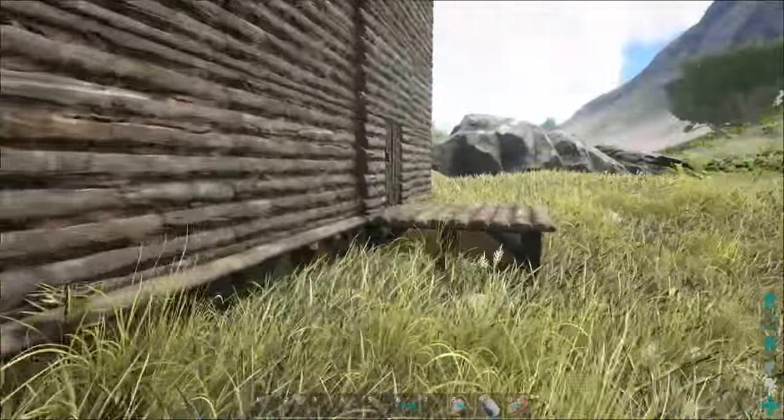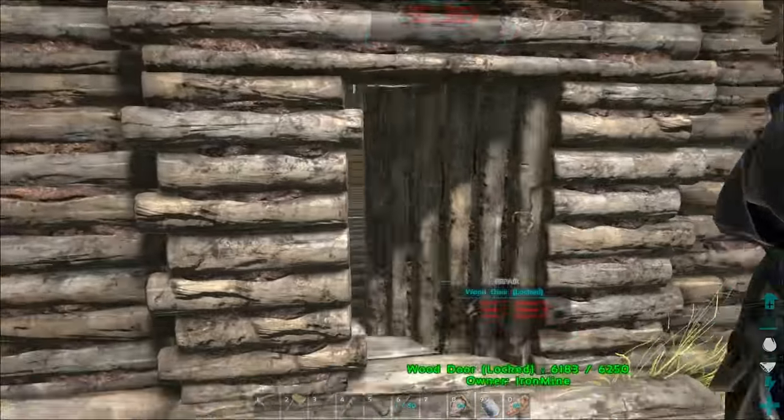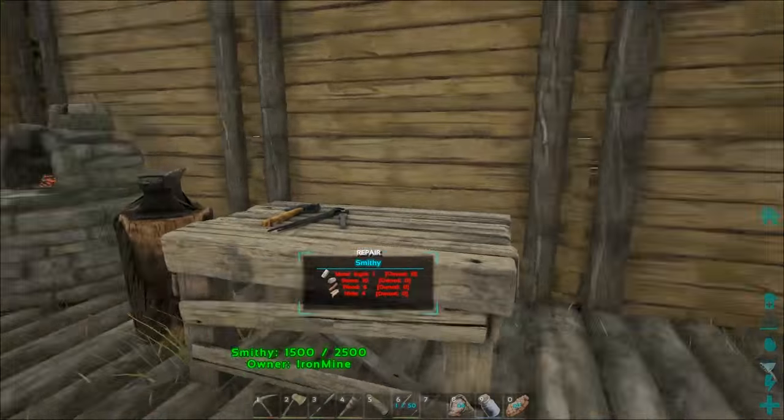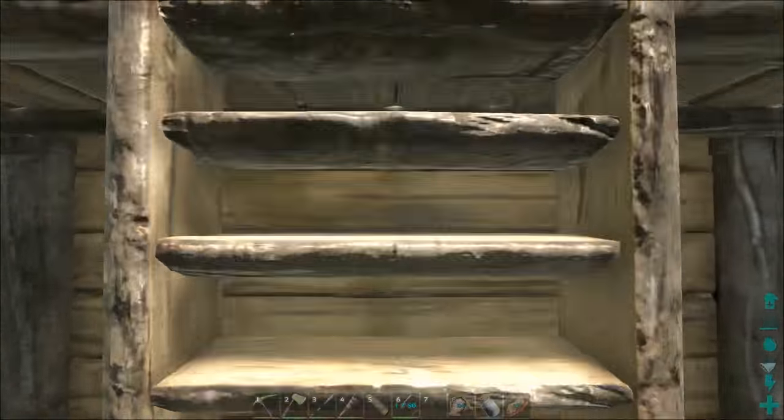It better work. He doesn't have any windowed walls in this place. Locked - on a ladder and a furnace. Let's tear this place apart.